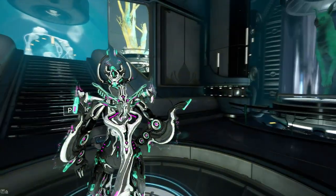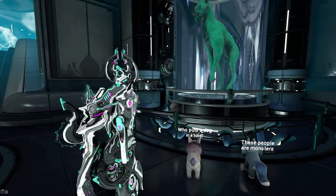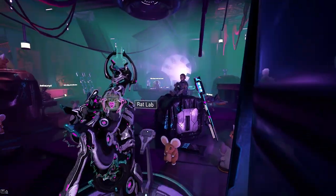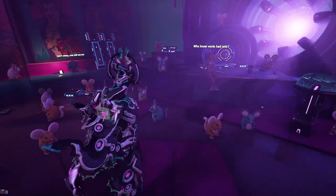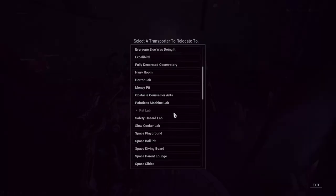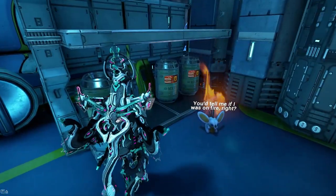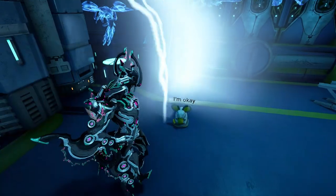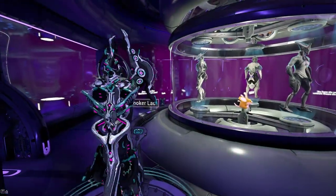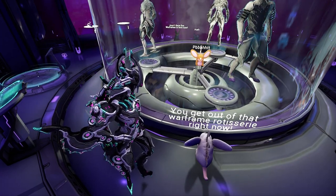The Orichalc lab is just floofs being floofs — I'm still working on this one. The Bash lab has been taken over by rats — this one cracks me up every time. The energy lab is floofs with no safety oversight — this might be my favorite lab, just hijinks everywhere. And the Tenno lab: more floofs. You have no idea how hard it was to get that Kuaka in there.